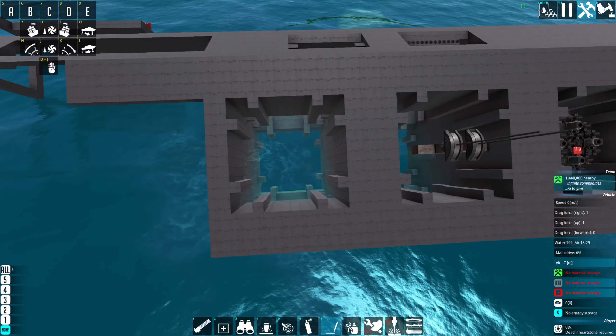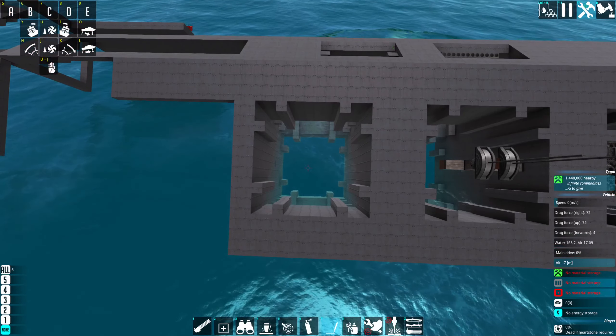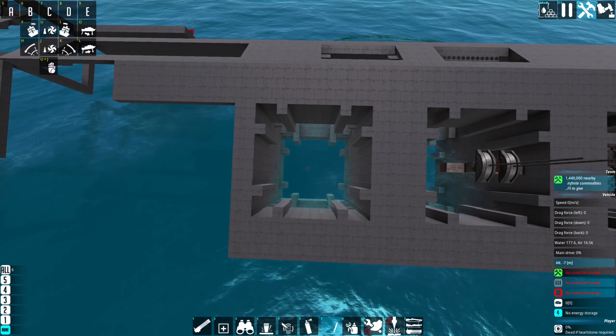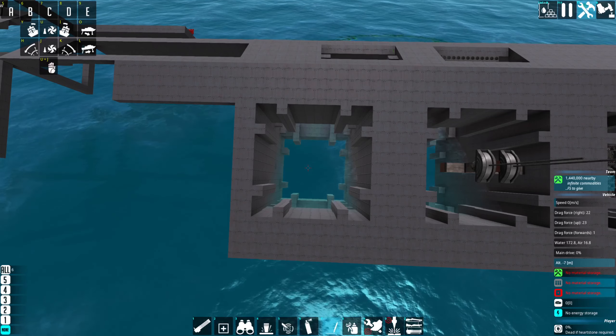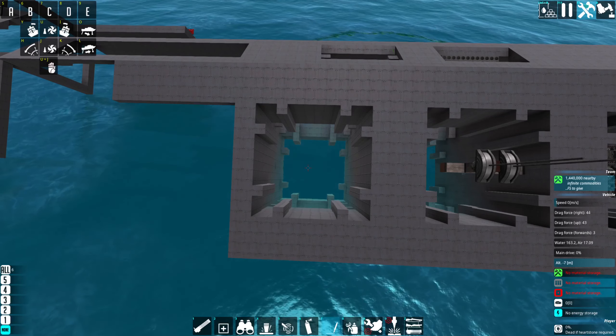The idea is you have these slots, and if you're fighting a big ship you have your capital gun in there, and if you're fighting aircraft you can take out the gun and replace it with an anti-aircraft gun instead. As simple as that. But then I had one of my big ideas: why should the battleship be modular?